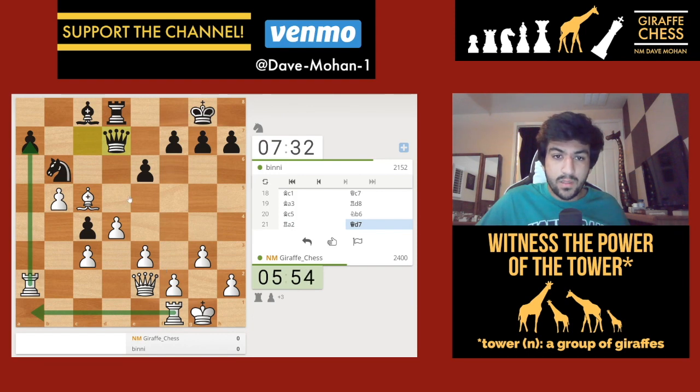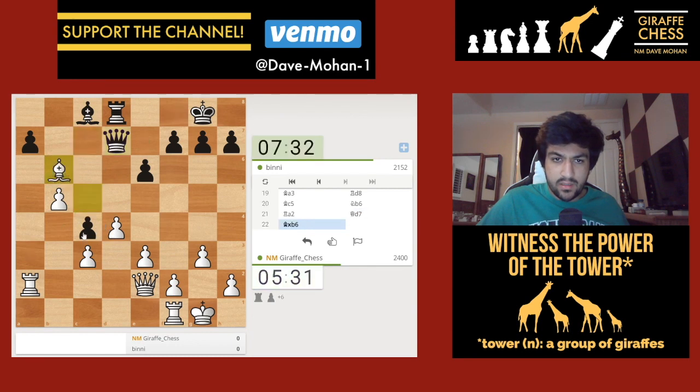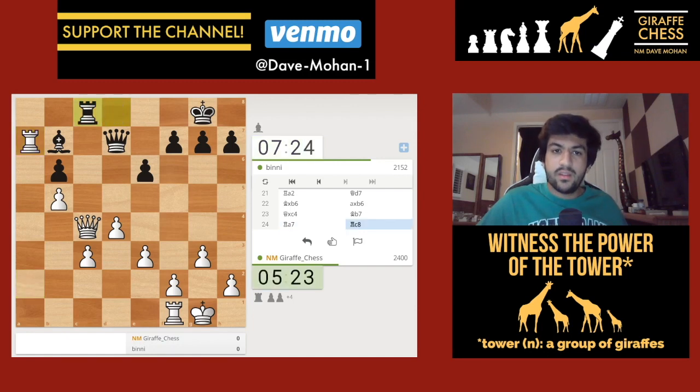My opponent plays queen d7. I can consider take, take, and take - this just picks up a pawn. I don't see anything much better so I'll go for it: takes, takes. If bishop to b7 is threatened, I have rook to a7, which is a little bit sneaky - just pinning the bishop against the queen. Rook to c8 - that's a good move.